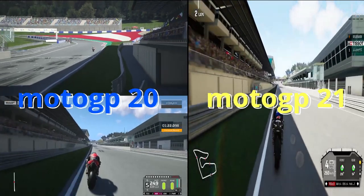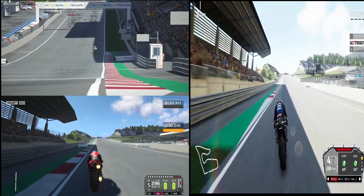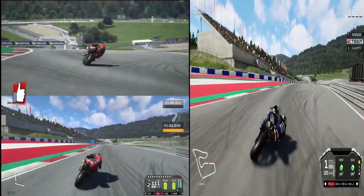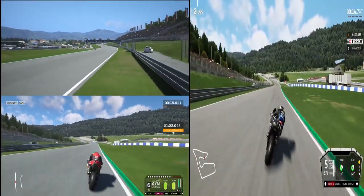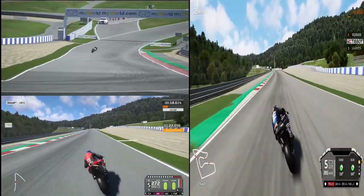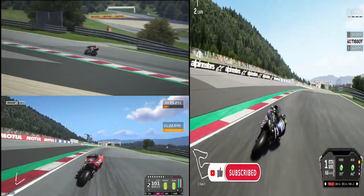Check this out — MotoGP21 on the right side of your screen, MotoGP20 on the left side, both on the same track, Red Bull Ring. My braking marker in MotoGP20 was at 150, but in MotoGP21 I needed to brake about 100 to 150 meters earlier. MotoGP20 is faster on direction changes and a bit more forgiving on hard front braking. So my first tip is: brake earlier.